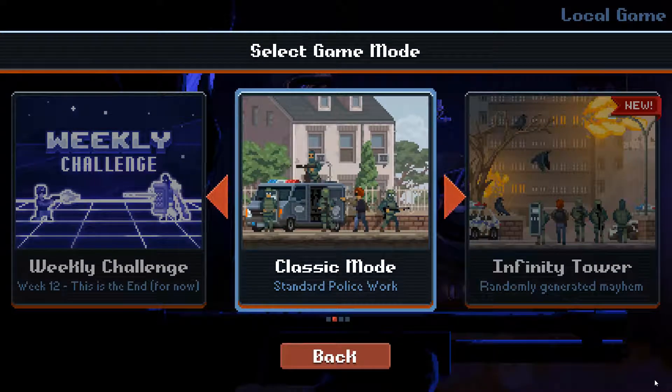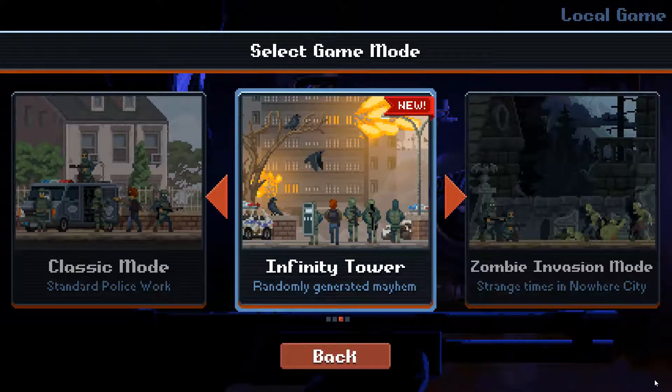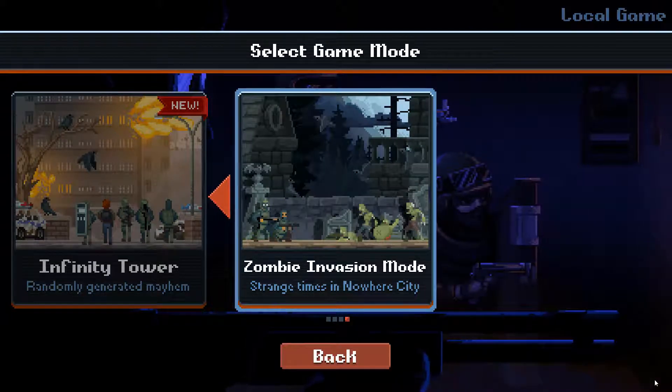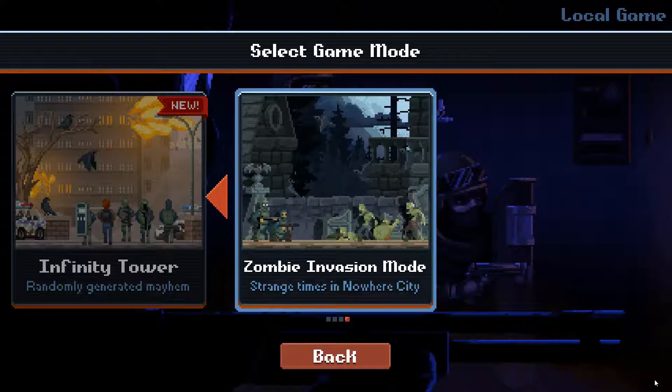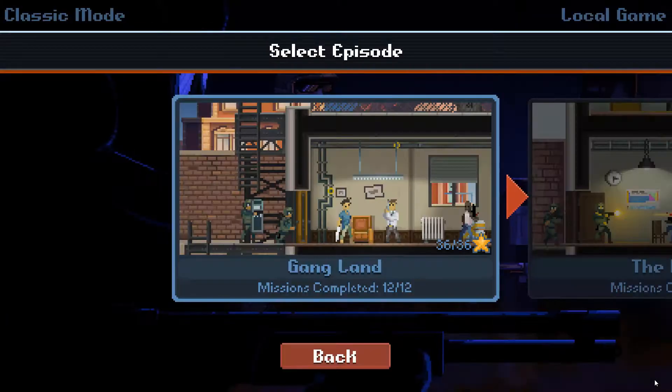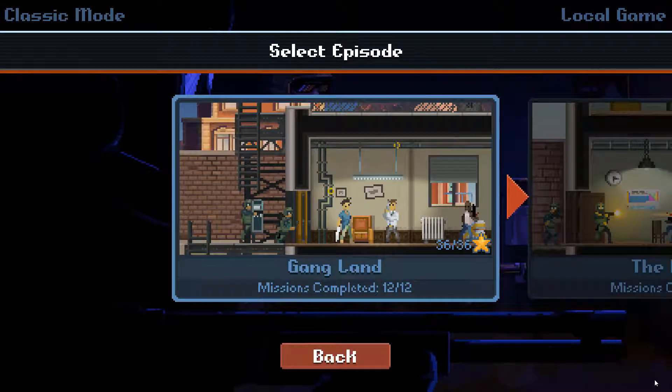We have several game modes. We have the classic mode, which is standard police work. We have the infinity tower, which is randomly generated mayhem. We even have a zombie invasion mode where zombies invade the fictitious Nowhere City — I think I'll save that for Halloween. So let's go into classic mode. Classic mode is divided into five chapters of 12 missions each.